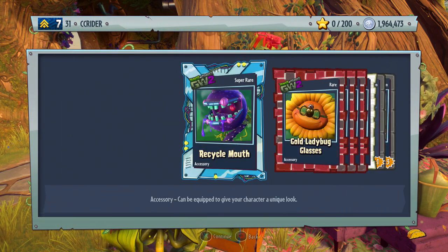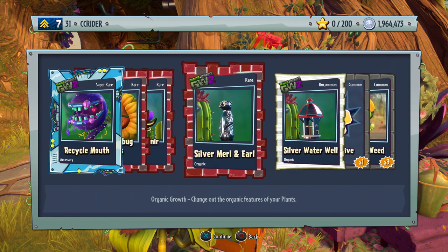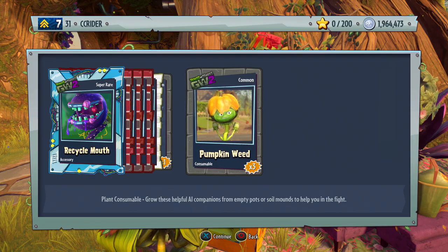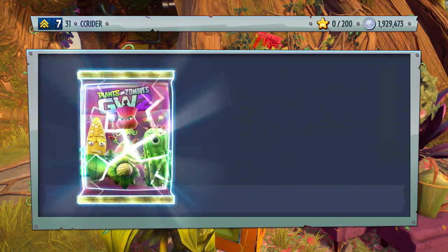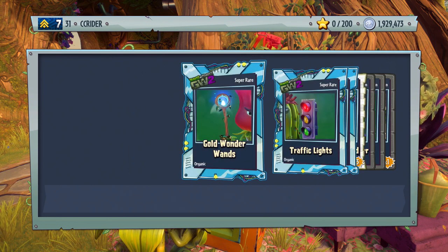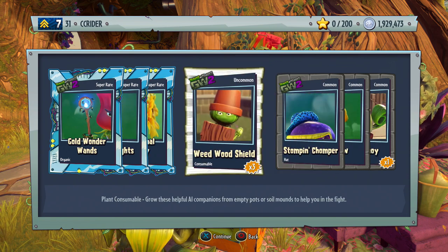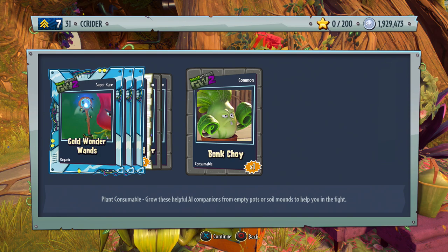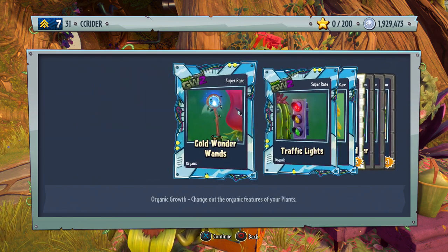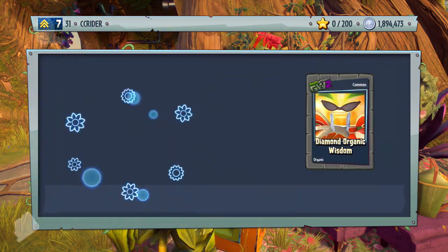A lot of diamond and silver stuff — recycle mouth, actually that's new, cool. Gold ladybug glasses, gold souvenir pioneer, silver merle and earl, silver water well, self-revived pumpkin weed. We're on our fourth pack so far, doing pretty good. We get some new stuff — a new taunt and everything. Gold wonder wands, traffic lights, directional duality, weed wood shield, stomp and chomper, big bow, and bonk choy. Actually no silver, gold, or diamond stuff in that one — thank goodness.